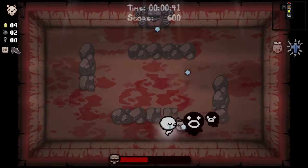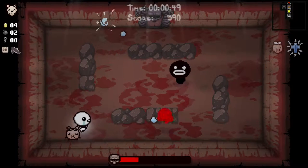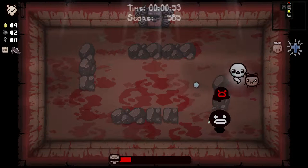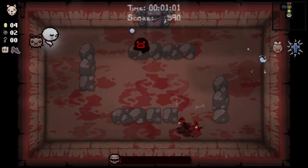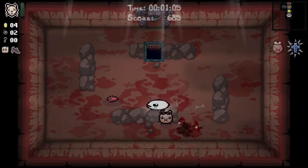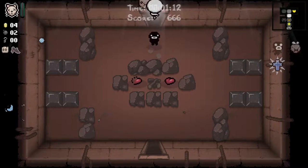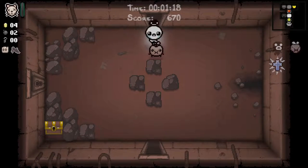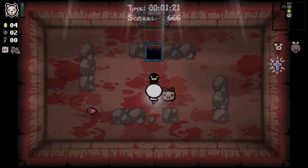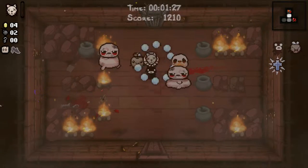Obviously the Holy Mantle is your go-to item for the Lost. But a Steven fight on the first floor is not my favourite. I don't mind the other similar bosses to Steven — these are the Blighted Ovum and Gemini — but that's because they sort of, I've got little Steven as well, they don't separate like Steven does. And that's actually really useful because the way little Steven chases you around as the Lost is very, very intimidating, to say the least.